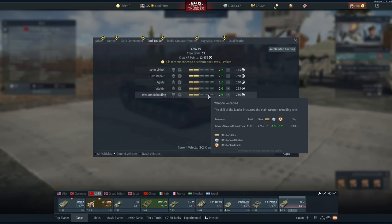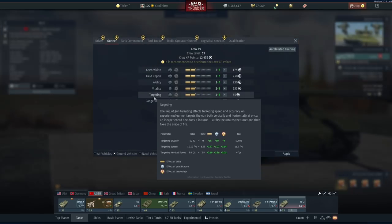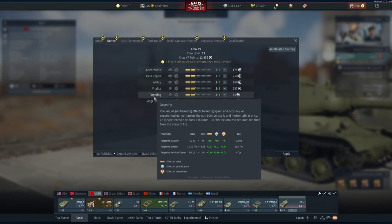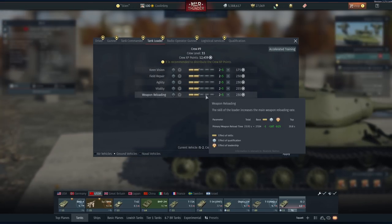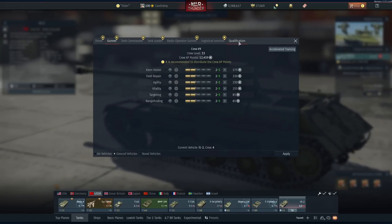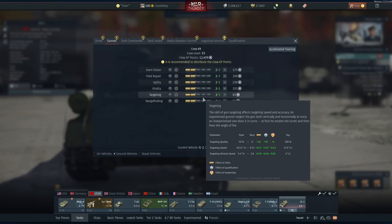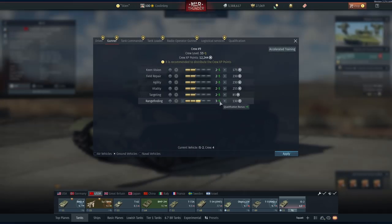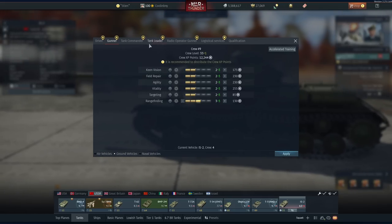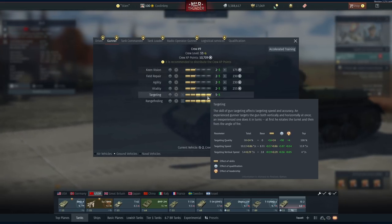Spending 200,000 SL on the expert qualification, I've already shaved 3.12 seconds off the reload time. Not only that, but the initial targeting speed went from 8.33 degrees per second up to 10.12 degrees per second — almost a quarter increase just by increasing the commander stat and the expert crew rating. What the expert does is essentially take a stat at two points and add an additional three, giving you six points in total.